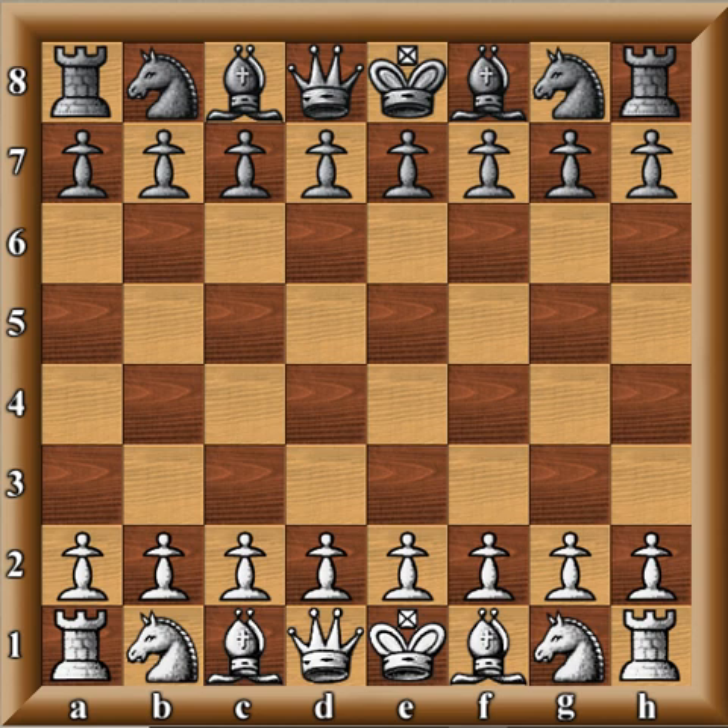Our last few videos we were looking at the second move for Black to E6. In our final chapter, we are going to be looking at one of the obscure lines — a game where White doesn't even start with Knight C3.